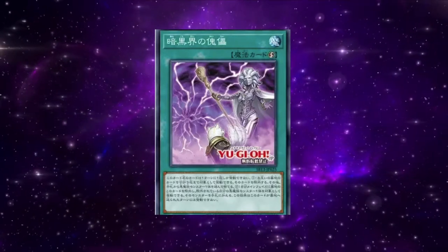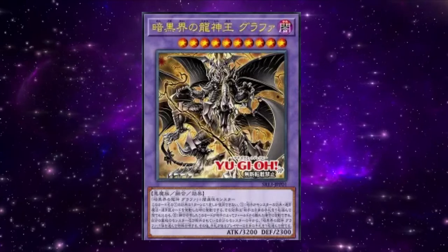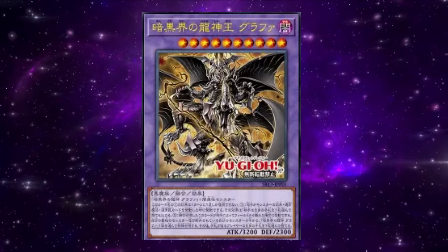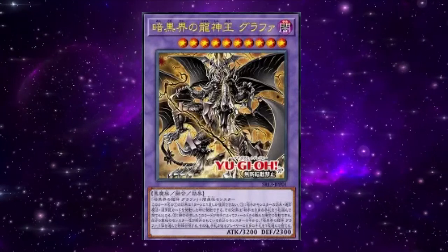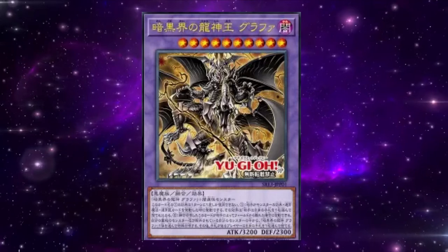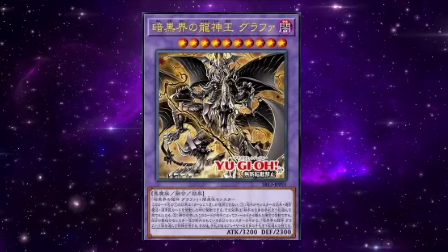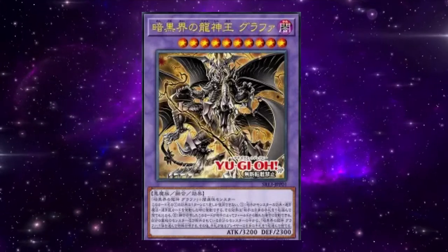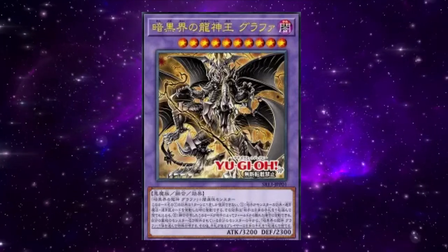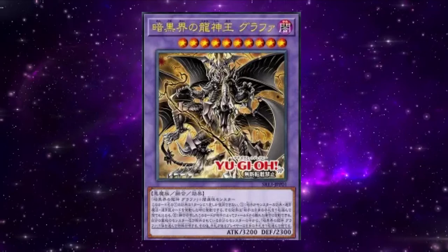Then we have the big one — Grapha, Dragon Overlord of Dark World. It's a Dark Fiend Fusion Effect Monster, Level 10, 3200 attack, 2300 defense. Keep in mind the Dark World field spell makes all Fiends gain 300 attack and defense, so with it on the field this fusion becomes 3500 and the new Rainbow becomes 3300. It requires Grapha plus one Dark monster — and this is where I start having issues. Why does it need to require Grapha? I get that you don't want these Dark World cards to be generically overpowered, but it shouldn't have required Grapha.